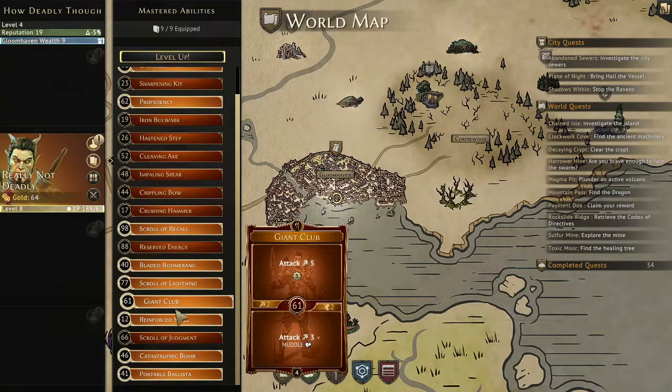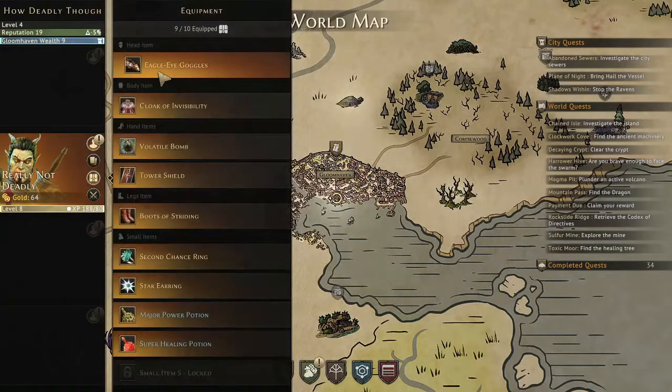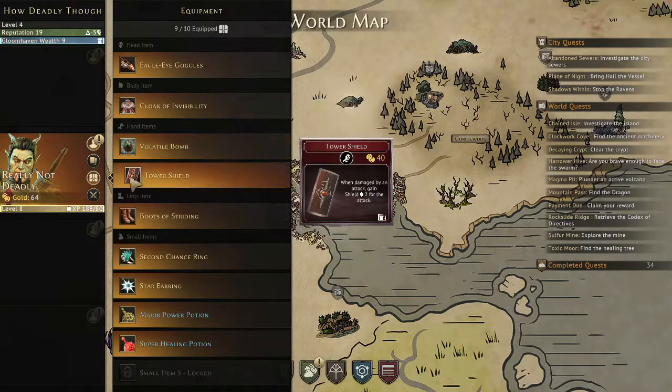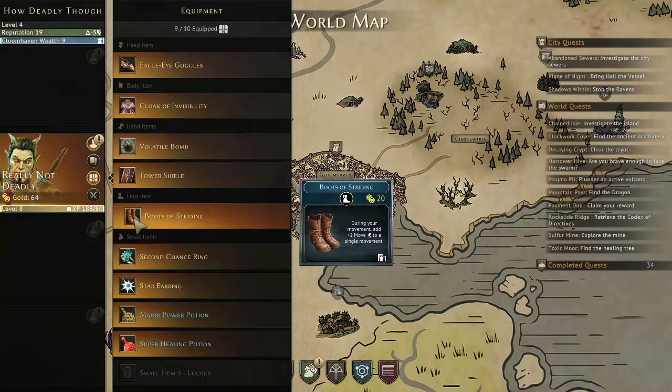Giant Club is an attack on top and attack on bottom. Reinforced Steel is a really fast card at 12 speed that gives me two shield or a two move. Catastrophic Bomb is a huge AOE — just an attack for one, but the bottom lets me deal seven true damage to two different targets. Portable Ballista at the bottom lets me ignore all shields, and the top is a straight-line attack. For items: Eagle Eye Goggles, Invisibility Cloak — everybody should know those. Volatile Bomb takes a single-target ranged attack and makes it hit a triangle pattern of three squares instead of just one.